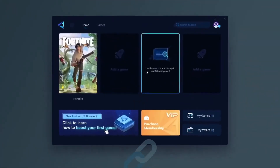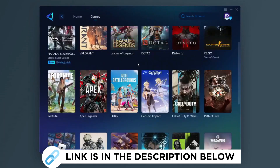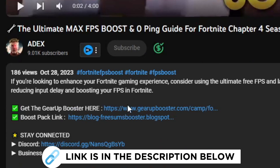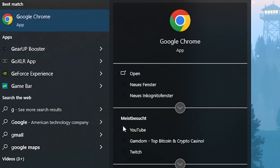Gear Up Booster is one of the best programs for the optimization of your ping while you play games using your wired or wireless connection. You can get this paid program for free from my description and play your game with lower ping. The first step is to go into the Windows search bar and find Game Mode.